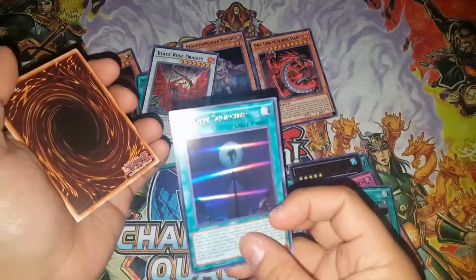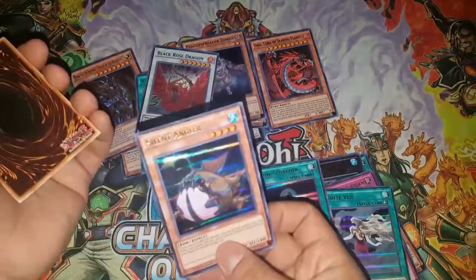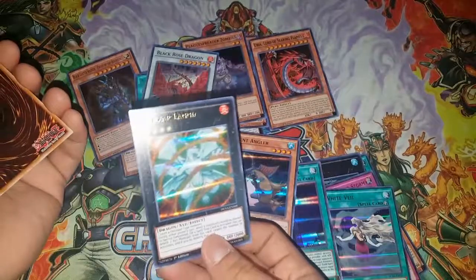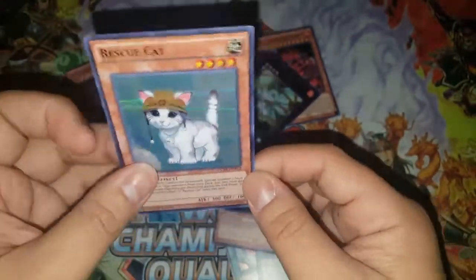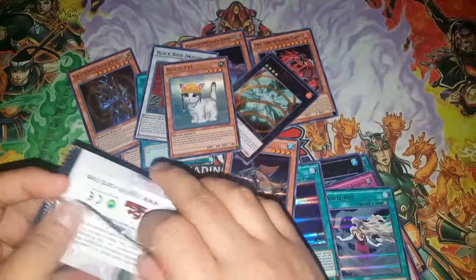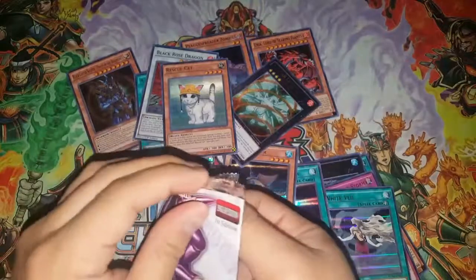Skydive Scorcher, Elemental Hero... and Silent Angler — a second one, perfect! For the reprints we got Volcanosaurus, Logia, and Rescue Cat — so cute, kawaii! I need to pick up all the rescue stuff.